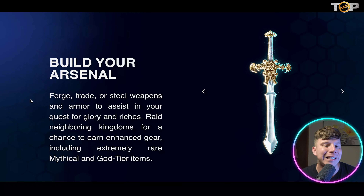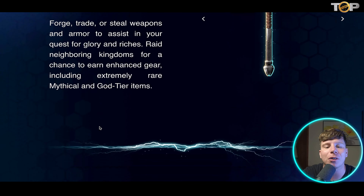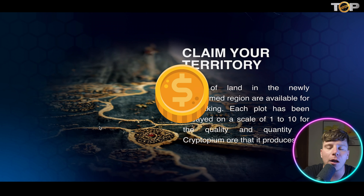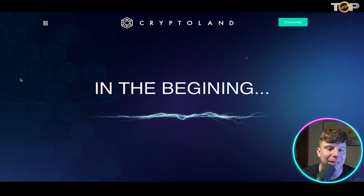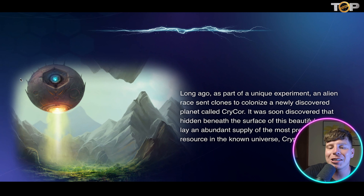You can forge, trade, or steal weapons — whatever you need to do to obtain extremely rare, mythical, and god-tier items. Land is spread everywhere and you need to claim territory. Plots of land in the newly terraformed region are available for the taking, and each plot has been assessed on a scale of one to ten based on the quality and quantity of Kryptonium it produces. This is a really cool project that is catching speed, even if earning details are still developing.